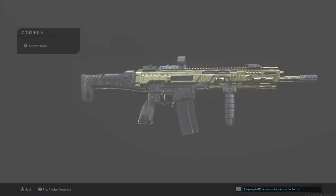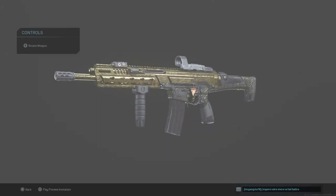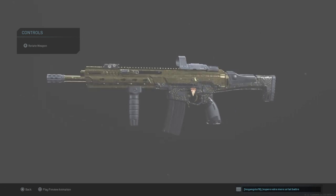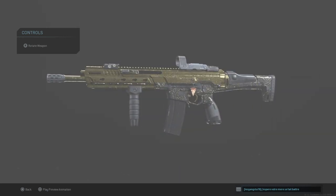So there you go guys, that is my Kilo 141 setup. Let me know if you try this out how it worked for you, and if you think there are any alterations I could make. To be honest I'm kind of biased — I like this setup and I don't really want to mess with something that isn't broken. This will be the new series I'm creating around all the guns I have gold, and how to help you rank them up quicker and get to gold essentially.